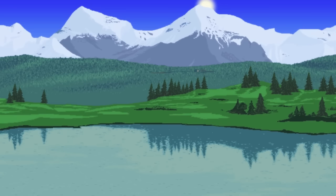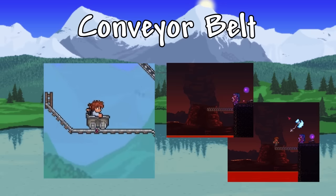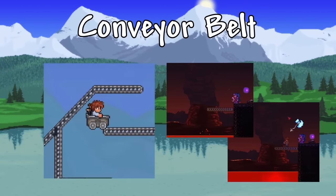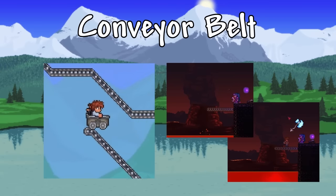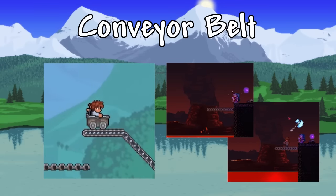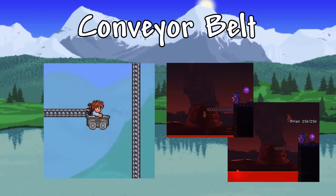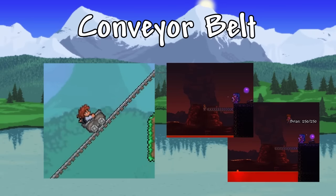Next up is another new mechanic: conveyor belts. As you can see from the screenshot, it's pretty self-explanatory — if you stand on a conveyor belt it moves you along automatically, and if you throw an item on it, it moves that along too. One thing to think about is whether this works on mobs as well. If so, you could coat your house in conveyor belts and blood moons and eclipses won't be a problem since everything gets pushed away. You could also use them for farms — put traps down, enemies die, items land on conveyor belts and come all the way to you. There are a lot of different ways to use conveyor belts and I can't wait for them to be added.